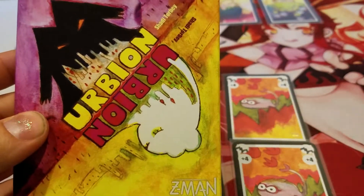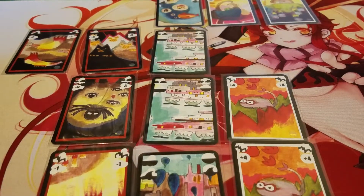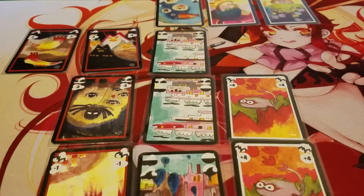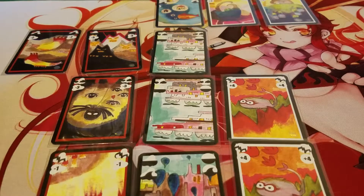This was the second game in Shadi Torby's Oniverse. It came out two years after Onirim. It is the only game in the Oniverse that does not have a square box version, and from all the discussion I've seen, I don't think it's going to get one, but we'll see. Urbion came out in 2012 and was originally named Equilibrium, but the name was too close to that of another game, so they decided to change it to Urbion. I think it works better.